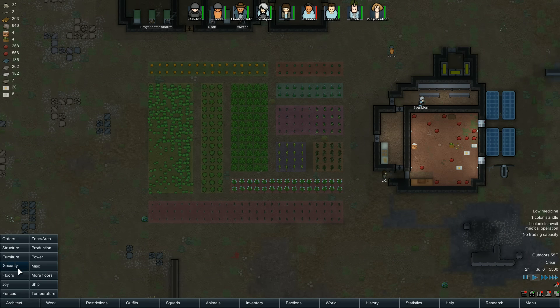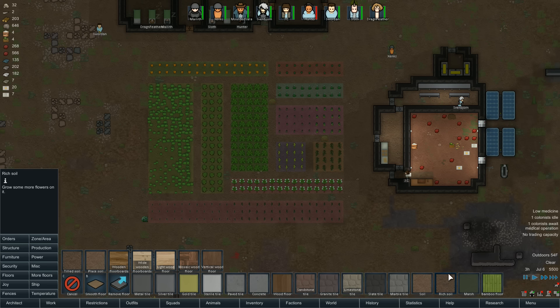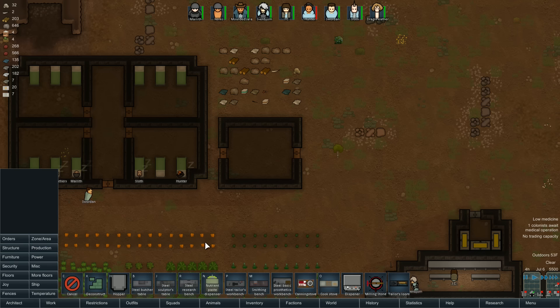You can place dirt on smooth floors to grow crops. There's rich soil right there - maybe grow some more flowers on it, use rich soil between the zones. It looks nice though. I want to get some pathways through there. Let's set up the workshop - we need to get all our stuff out of the environment and stored somewhere dark and cozy.